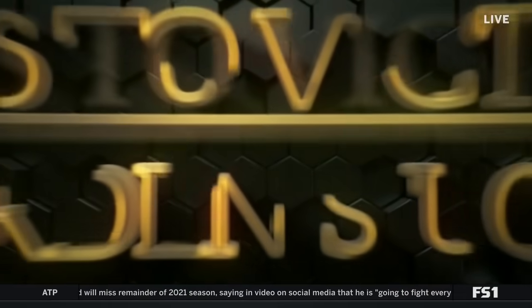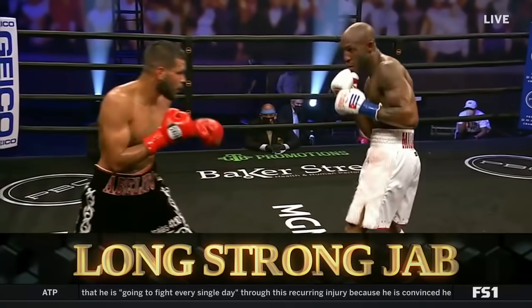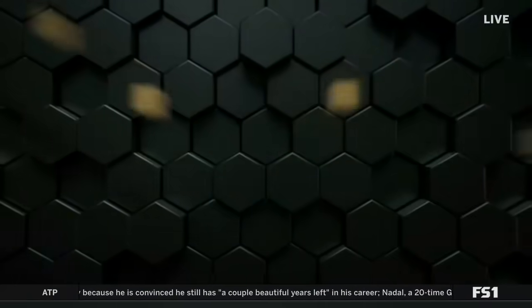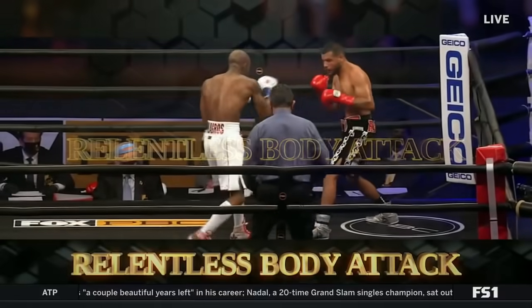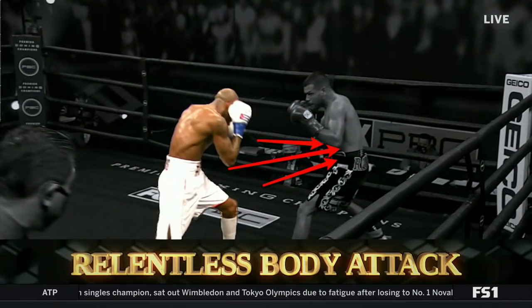From that place of understanding, give us your keys to victory for both men, starting off with Ugas. I got keys for both guys. Starting with Ugas, he's the taller, rangier guy. Use that jab — try to control Manny Pacquiao with the jab. He's got a good jab, and as long as he uses it, he will be able to be effective. This is the most important weapon, the best weapon that Ugas has.